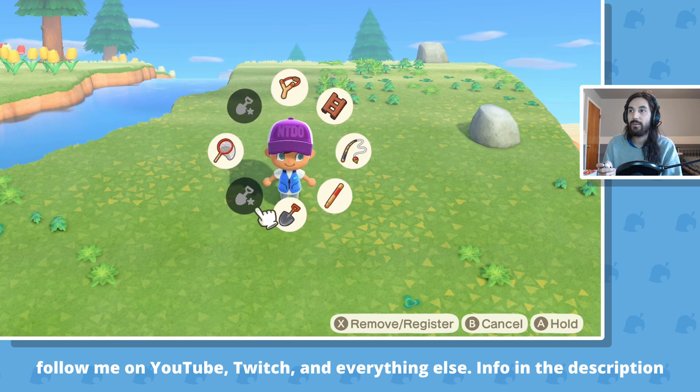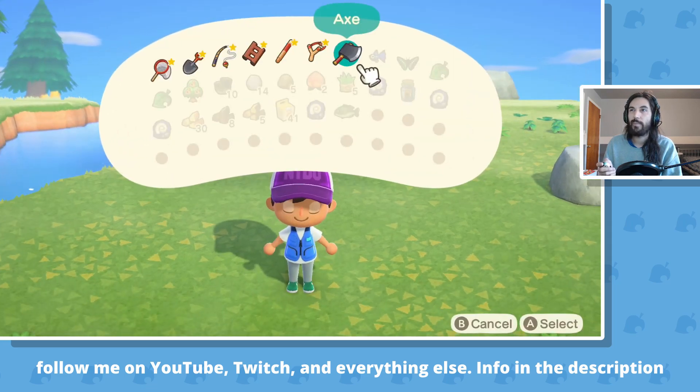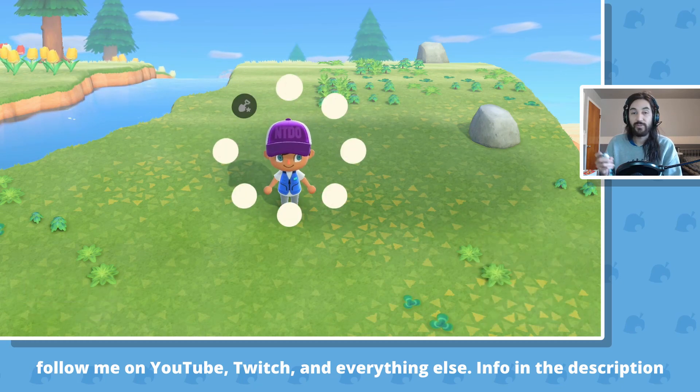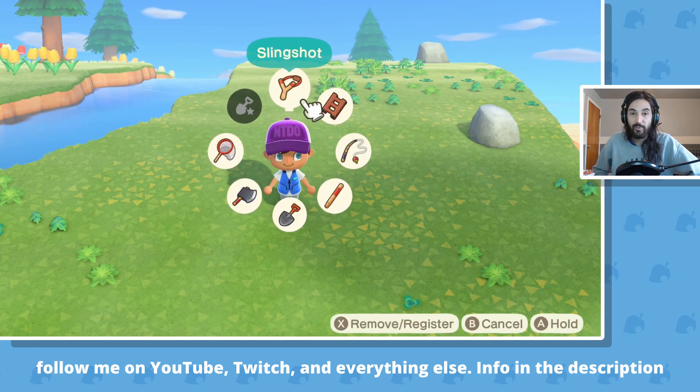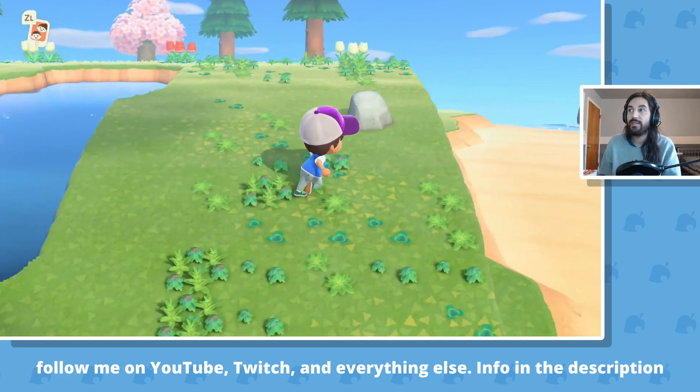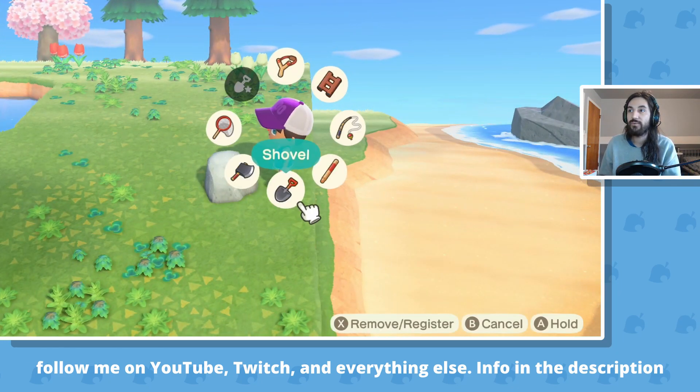The other two spots you kind of do what you want — so I can put my axe there if I want. Let me just show you again real quick. That's the layout I go with, and it's super helpful for me because I can just run around and when I need something — I know my shovel is down, I have it out right away.